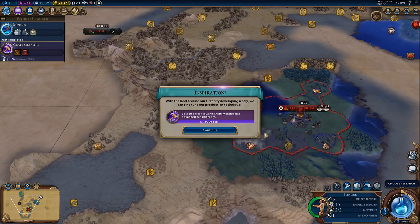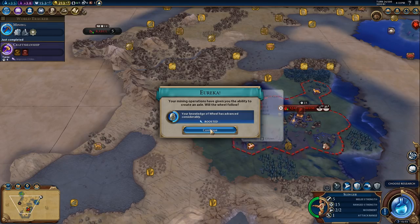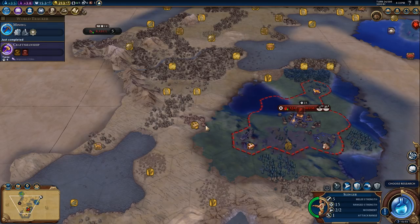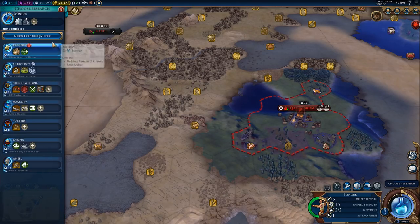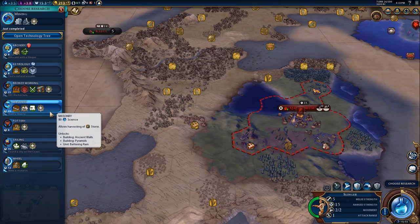Let's get this guy to build a mine. Craftsmanship was boosted - fantastic! Knowledge of the wheel was boosted - fantastic! Still no barbarians though, we haven't got that one yet.